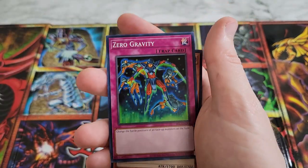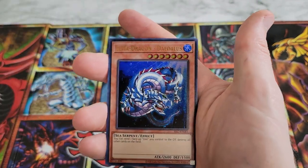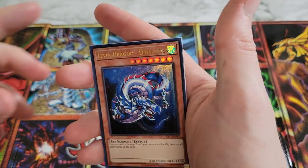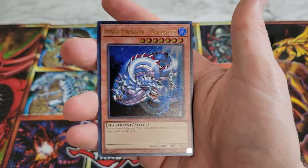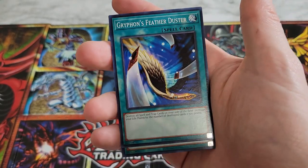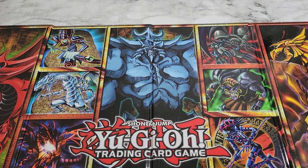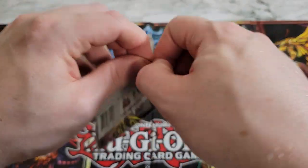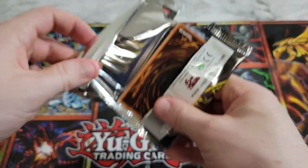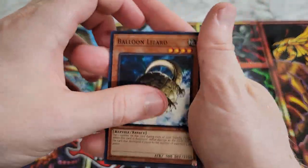Earth Chant, Zero Gravity — let's go! Levia-Dragon Daedalus as an Ultra Rare — a non-guaranteed pull. We'll set that aside. Not up there in the highest ranks of pulls but still a decent card to get non-guaranteed. I have a Secret Rare copy of that from somewhere.